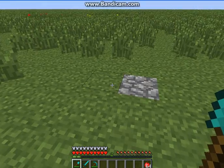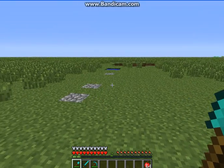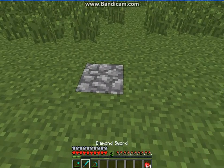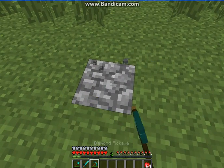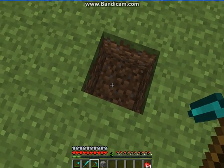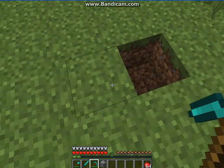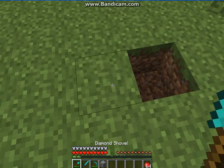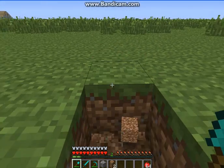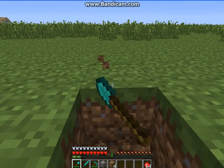To start off, first we need to find a flat area, which I've already found, and start digging. So what we first do — get a block here, take it out, and we go — including this block — 6 out: 2, 3, 4, 5, 6.